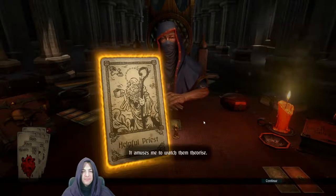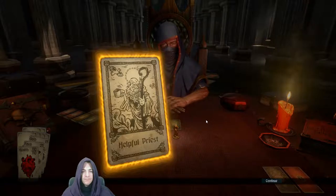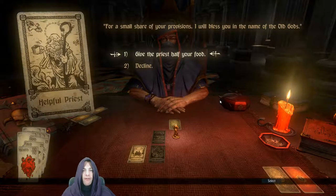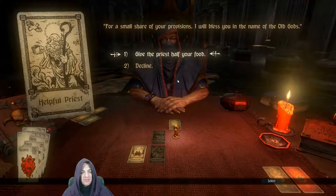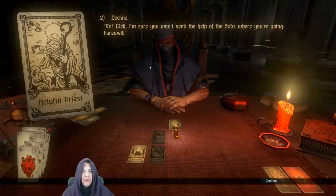Helpful Priest. "It amuses me to watch them theorise - to attempt to discern the very likeness of the gods down to their toes." You meet a wandering priest who greets you in a friendly manner. "For a small share of your provisions, I will bless you in the name of the old gods." We can give him half our food or decline. I really don't want to give away half my food - 10 food is a lot. I don't need to unlock any token on this chap, so no thanks. "I'm sure you won't need the help of the gods where you're going. Farewell."